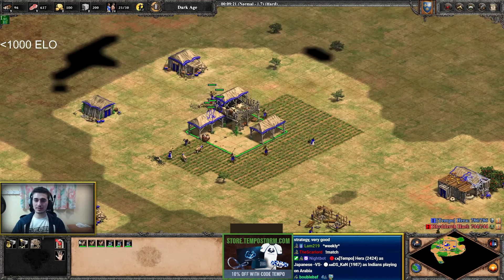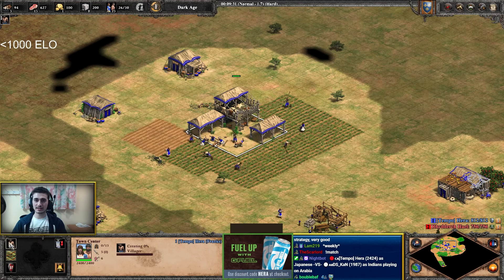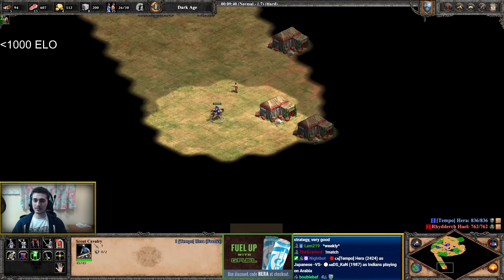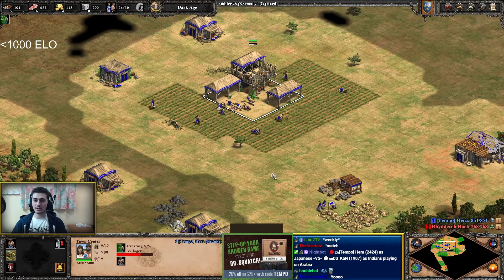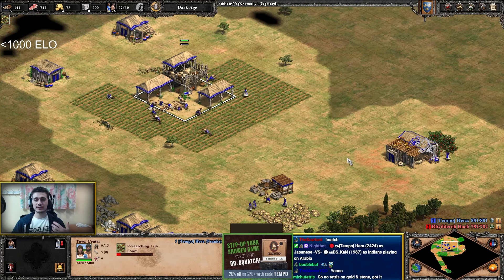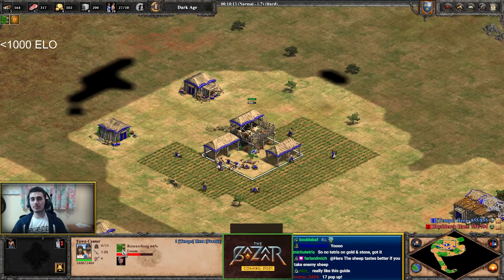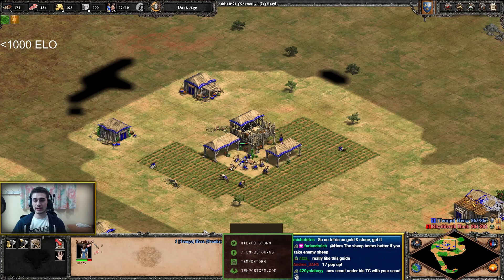Found some more sheep — always good, it's free food. I also found my enemy. I don't need to focus too much on what my opponent is doing right now; I'm focusing on what I'm doing. You also want to pick up Loom at some point in Dark Age. If you're scared of luring boars, get it beforehand. Then click up to Feudal Age. Loom is important to get before advancing — it gives your villagers extra armor and HP.